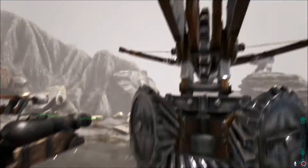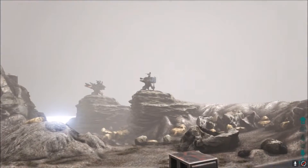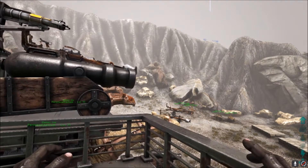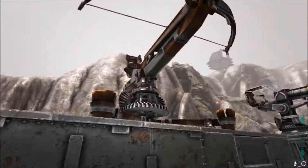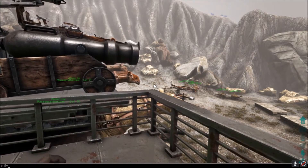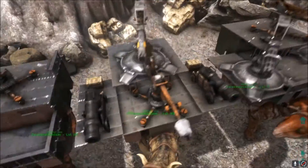They removed the ability to build auto turrets on platform saddles. This is because people would put them on quetzals — the big birds you can see some over there — and if you put them on, they'd just fly around and kill everyone's dinos and other players just by flying past without trying. So now they've made it so you can only use player-controlled turrets. I actually think that is better than what they had before because it could be exploited really easily, but also it means you can't defend your base when you're flying on a platform saddle.